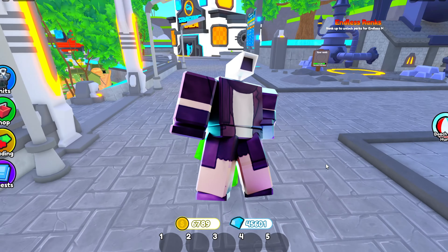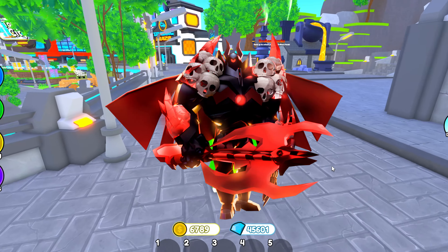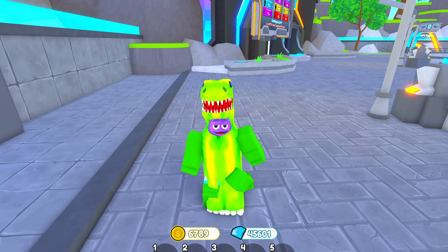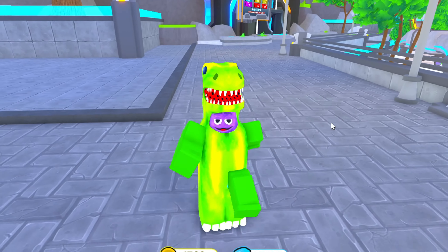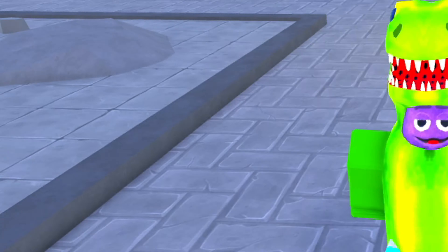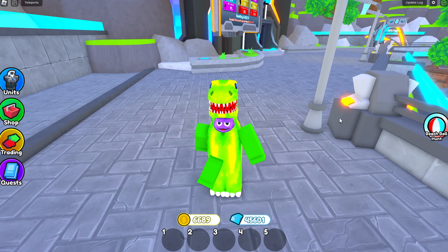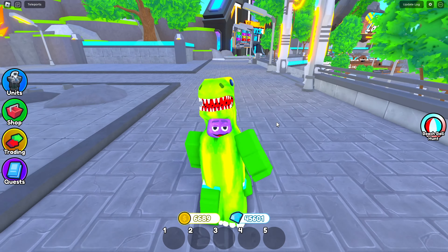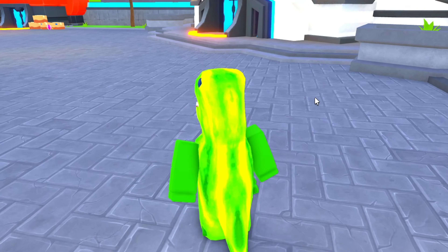Today I'm going to be going basic to the brand new Demented Titan Catterman in Toilet Tower Defense. As of right now they updated their game like two hours ago, and with the update came this unit. It costs 600 Robux and I can't afford that. So I'm going to be going to the Trading Plaza and trading this basic all the way up to the Demented Titan Catterman.